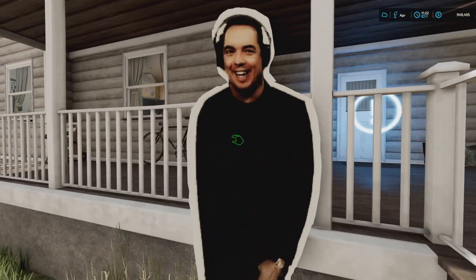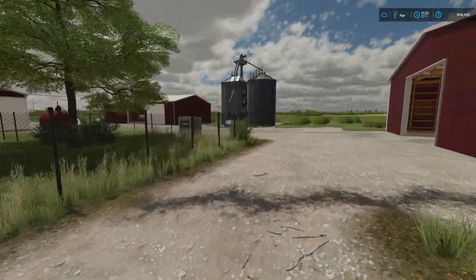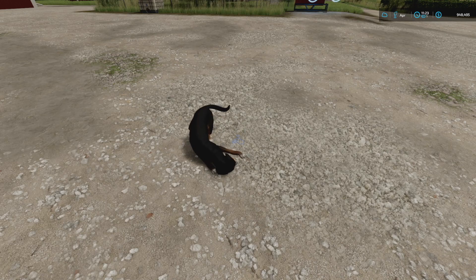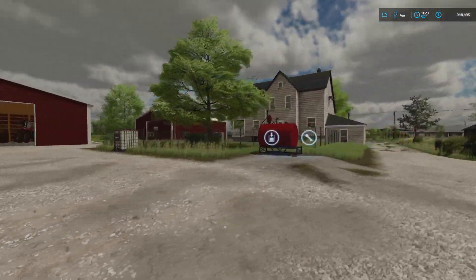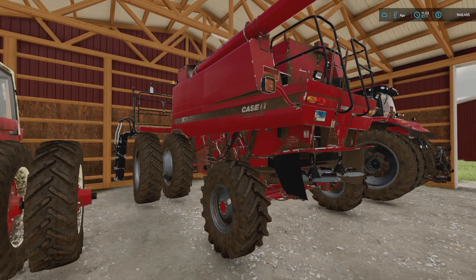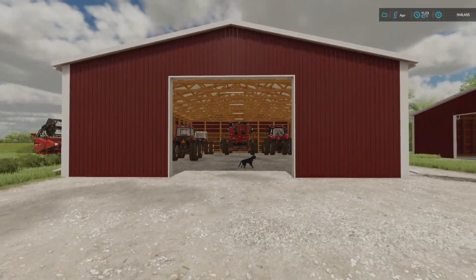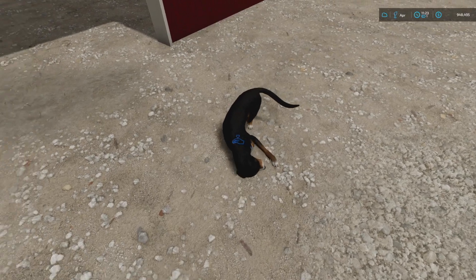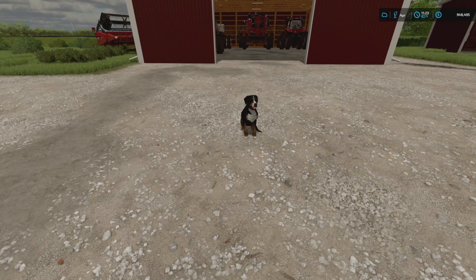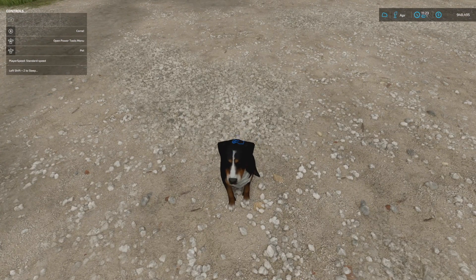Welcome to Season 2 of Stone Valley FS22, Episode 22 today. I've got a little baby puppy — what's up dude, get a little pet pet. He just won't leave me alone. The button to get him to leave is B — go home, get out of here.